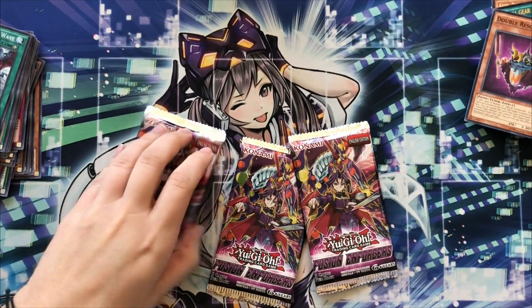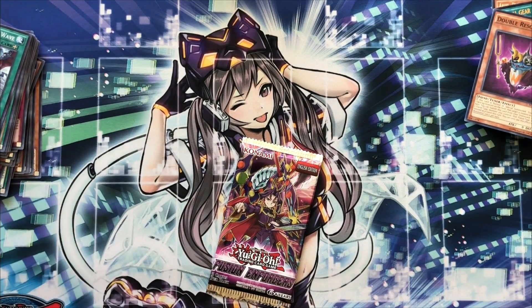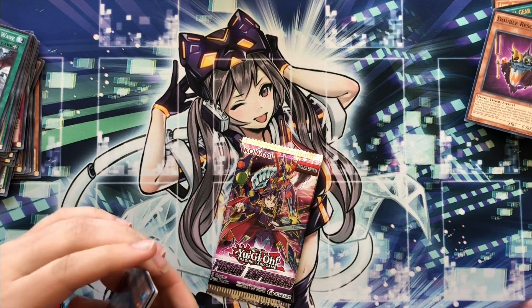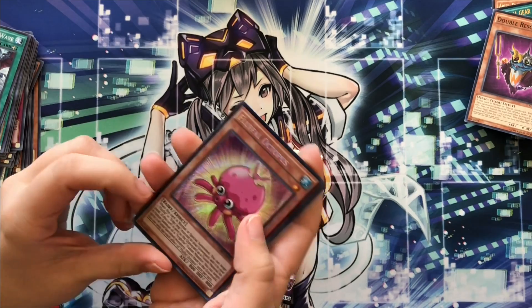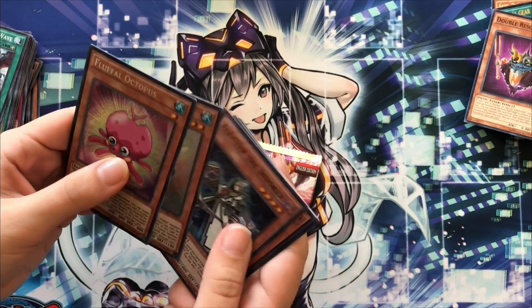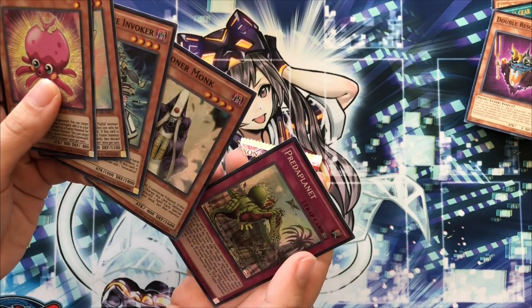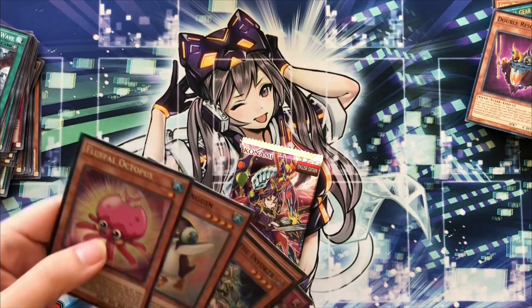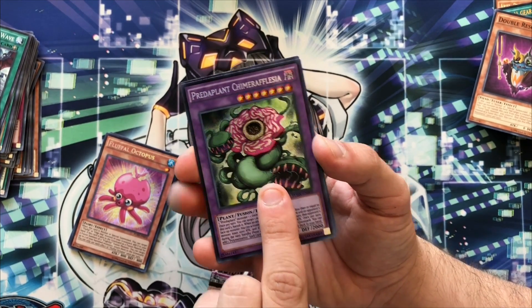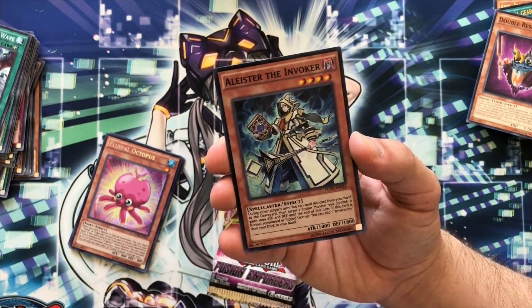Thanks, bud. What even came with Fusion Enforcers? A lot of good stuff. Oh, the secret rare is in the front — oh well, it's an octopus. Oops. Nice — wow, I forgot he was a super! I didn't even know these cards really existed. I got Predaplant — you can never say any of these names. Another Invoker!